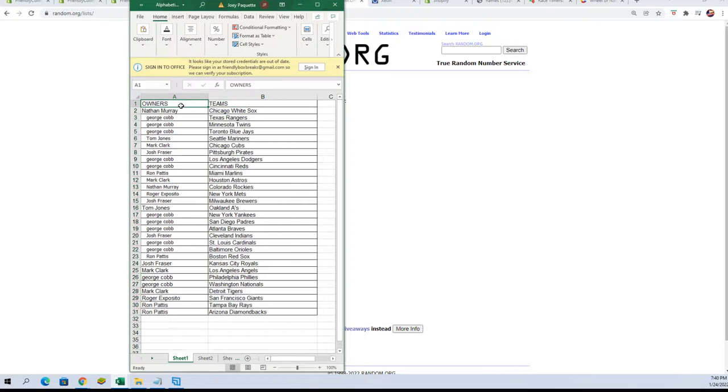Nathan M, you've got the White Sox. George C, you've got Rangers and Twins. Tom J, you've got Jays and Mariners. Mark C, you've got Cubs. Josh F, Pirates. George C, Dodgers and Reds. Ron P, you've got the Marlins. Mark C, you've got the Astros. Nathan M, you've got the Rockies. Roger E, you've got the Mets. Josh F, you've got the Brewers. Tom J, you've got the A's. George C, you've got the Yankees, Padres, and Braves.